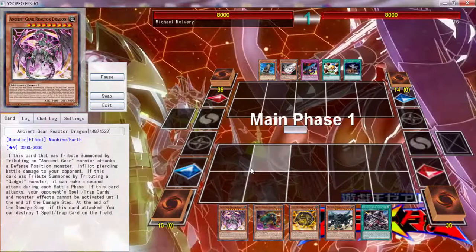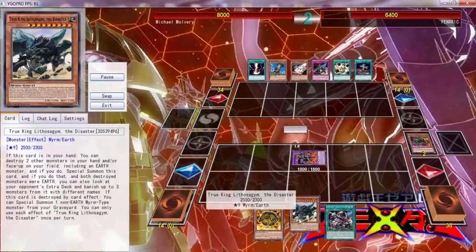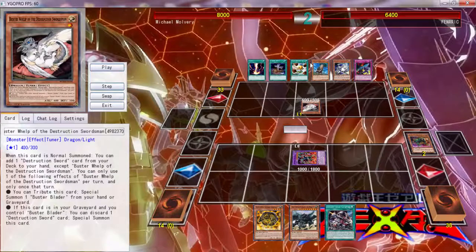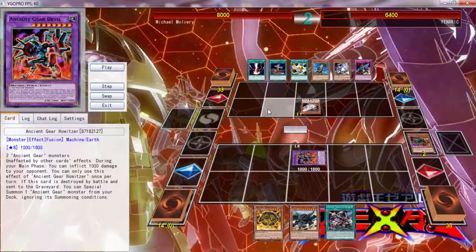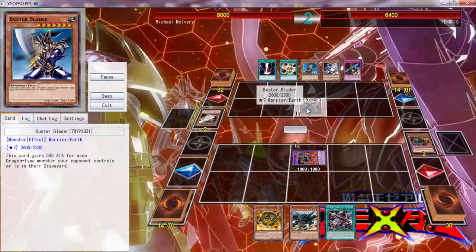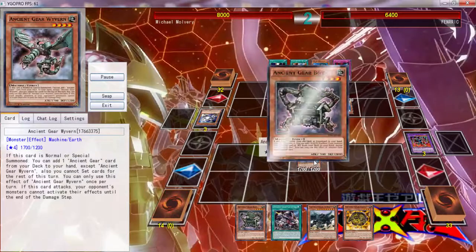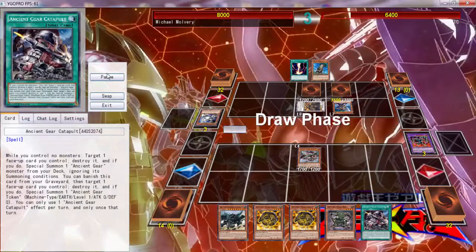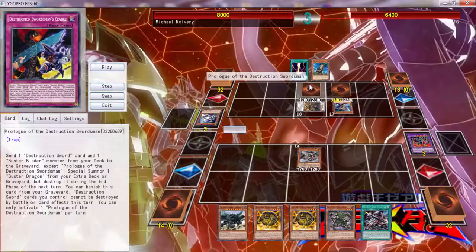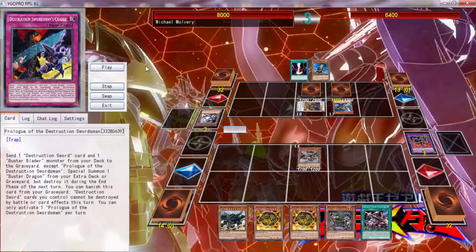Ancient Gear does start off — he's playing Ancient Gears. This is actually a pretty cool card to have since they are all Earth. You can get a free Westernmal. It looks like he's starting off with the Buster Blade going into a Buster Dragon. This is good because it makes them all dragons. The Buster Dragon sends a destruction card and a Buster Blade from your deck to the graveyard, and then you can banish his card to protect it.